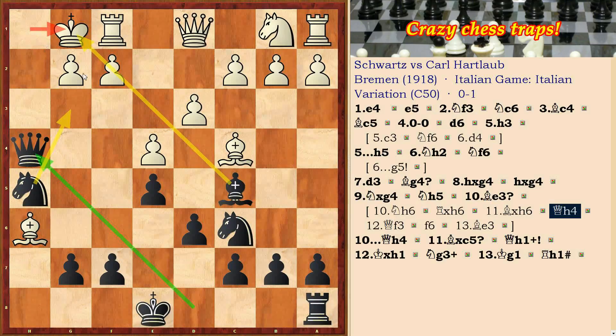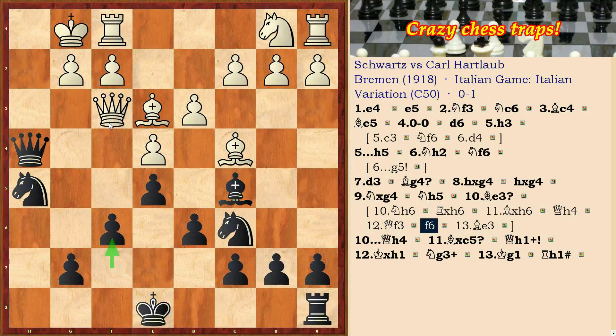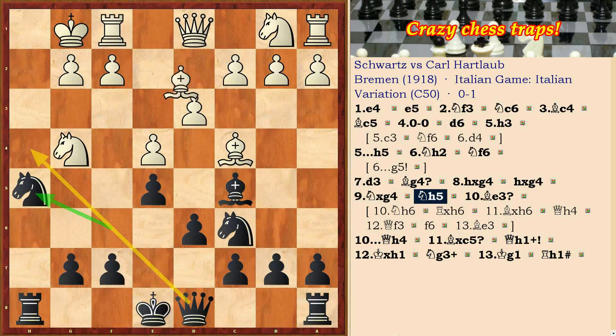Here white should play Qf3, defending himself against the strike Ng3, f6, and then depart by bishop on e3. White has an advantage here and all chances to win. In the game, white made a mistake moving Be3.